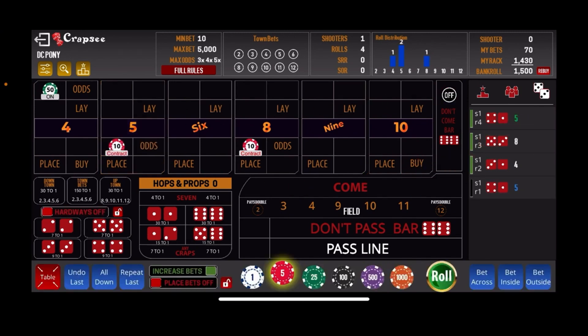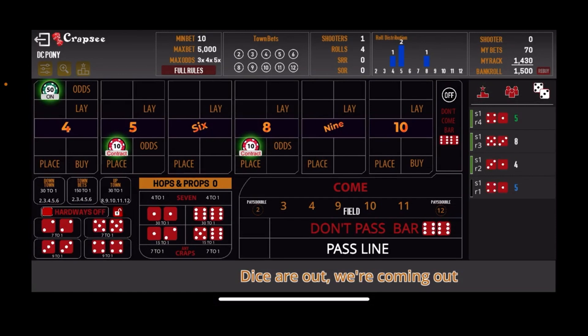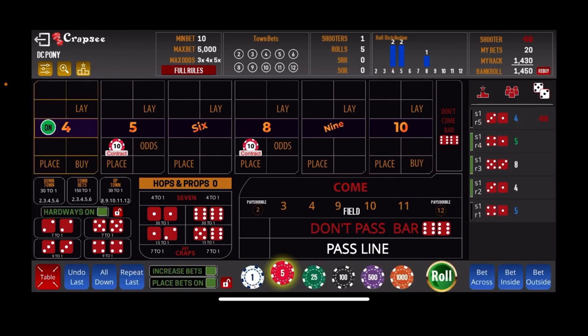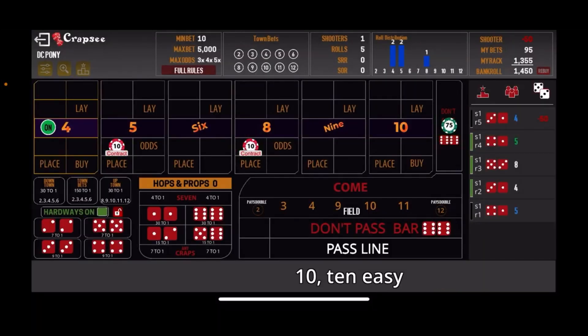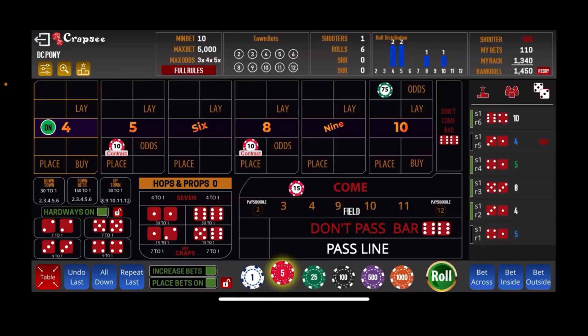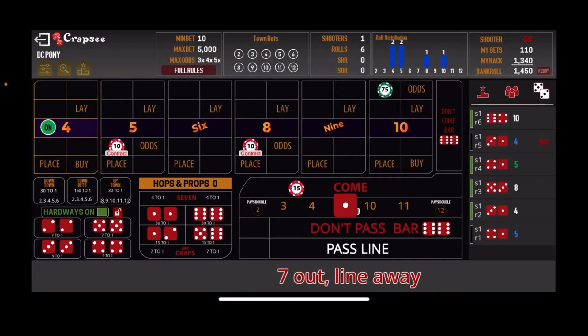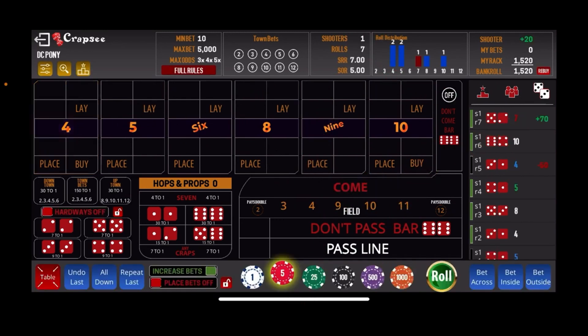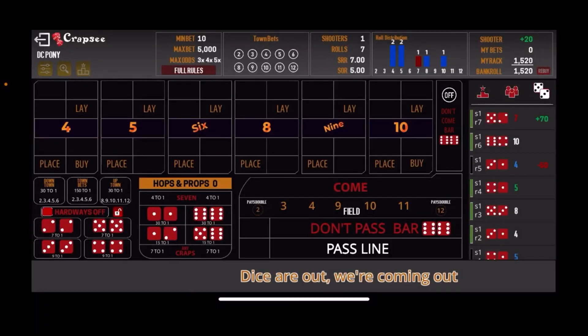Everything is working on the come-out roll here, so let's get a number established. There's the 4 — we do get knocked off that DC on the 4. Since we got knocked off, we come back up at $75 on the DC, and then $15 on our Come bets as we step up. The DC moves to the 10. And there's the 7-out. After this first shooter, we are up $20.